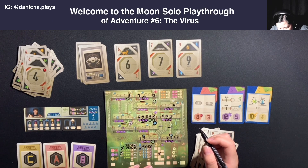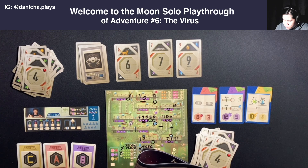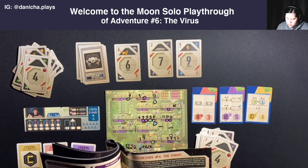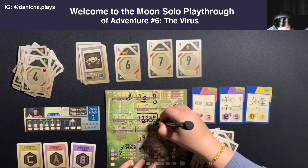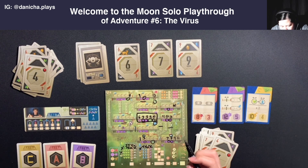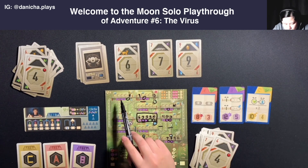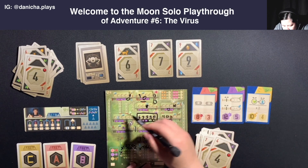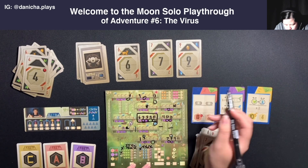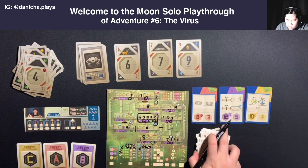I write it down in the spot that it belongs to - fifteen points. Once you fill it out all the way, you circle this evacuated quarter. So this is evacuated, meaning nothing can get in there. Now that we've got that clear, we have to propagate. An active virus from top to bottom - this one is active, so we mark one randomly here. And then that one. That's it.